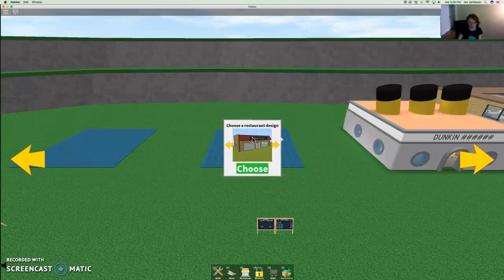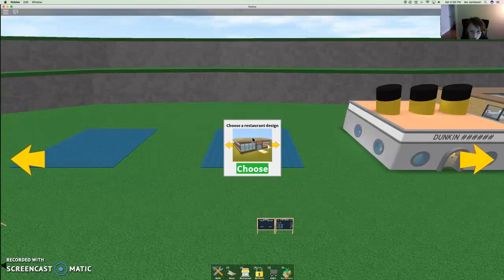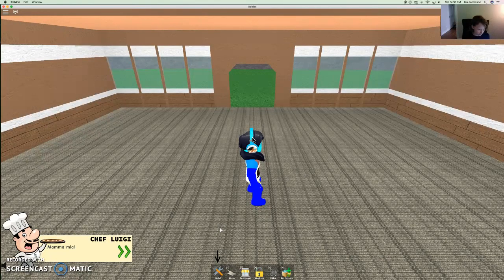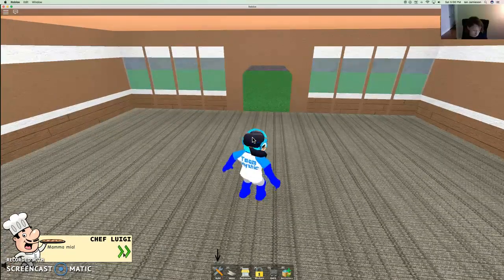Choose restaurant design. Let's get a nice one, a nice restaurant-y one. Oh, that looks nice! Western? Oh, that's also nice. I'm choosing this one. Mamma Mia! Okay, we'll be changing.